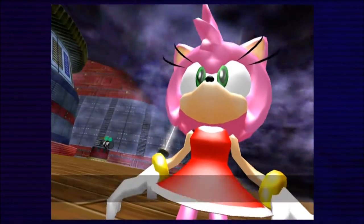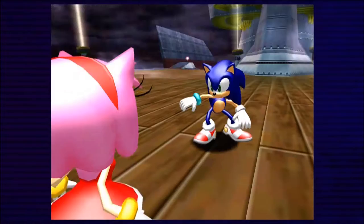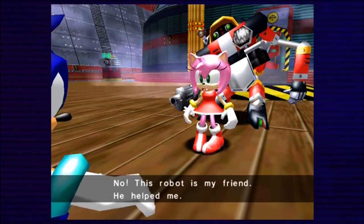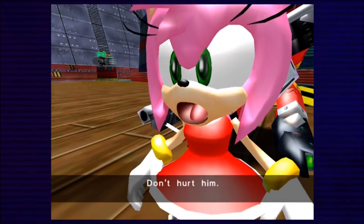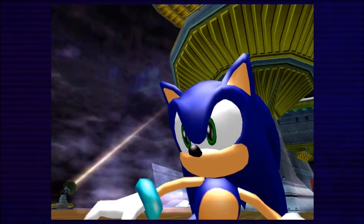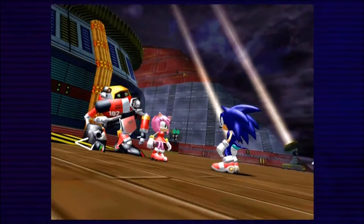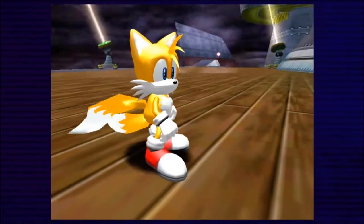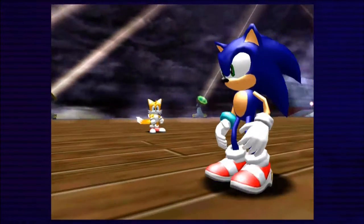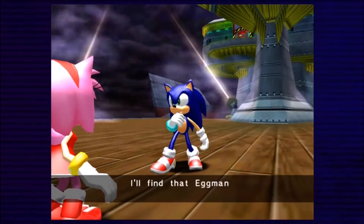Stop it, Sonic! Step aside, Amy! Out of my way! No! This robot is my friend! He helped me! Don't hurt him! Okay, whatever you say! You must have your reasons! Hey, this ship is losing altitude! Hurry, Tails! Take Amy and get out of here! What about you? I'll find that Eggman and put him out of commission!